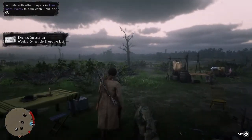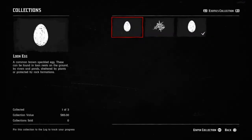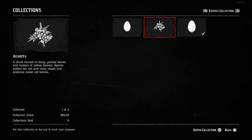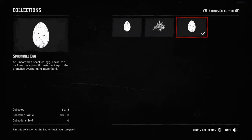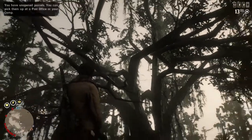Within this video we're going to go ahead and collect the collector's map that we get every week. This one is called the Exotics collection. We're going to grab a few eggs and then this pain-in-the-ass flower that's only available at night and in the worst part of the map, so we're going to leave that till the very end.